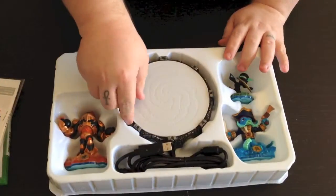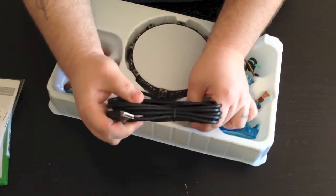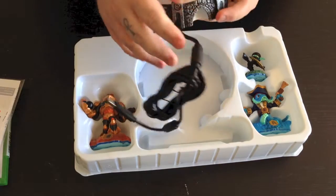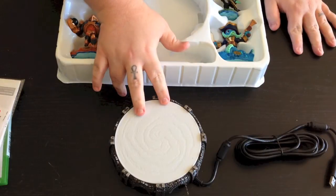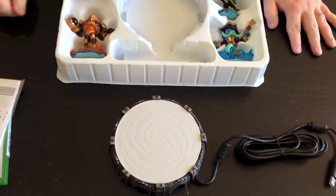The portal of power for the Xbox One version is going to be wired with a USB connection, so you're going to plug that into the front of your console. There's the portal of power — it is a slimmer design compared to last-gen games, which I like.